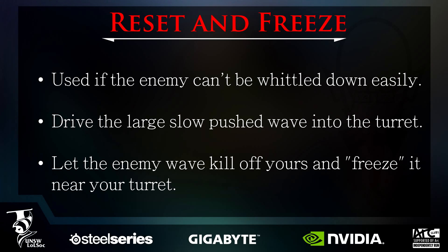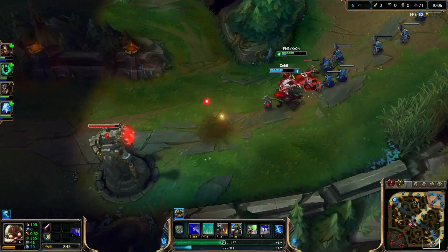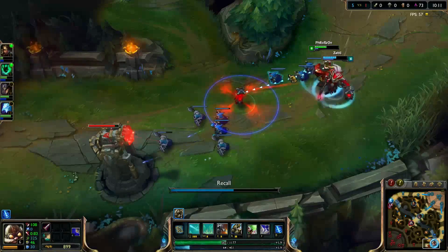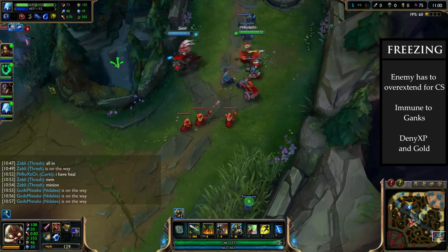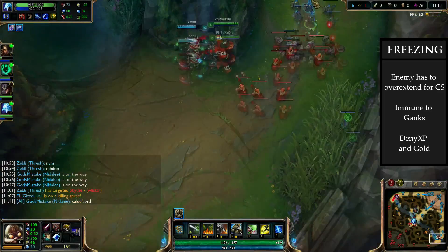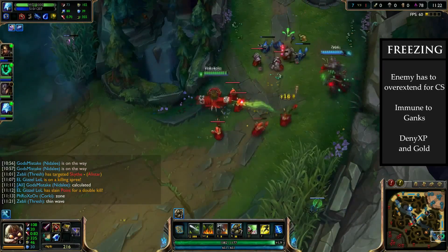If the enemy is not easily punished with the trading stance and you won't be able to whittle them down, such as Caitlyn or Jinx, freezing the lane may be the best option. The first step of the freezing process is to drive a large slow-pushed wave into the enemy turret and reset it by having the turret kill off the minions. Incoming enemy minions will arrive before yours, creating a larger wave on their side. This large wave will start to push back towards your side, eliminating your smaller incoming wave. At this point you can tank the incoming creep wave and freeze it outside your turret. You then thin out the wave to make it a more manageable size, but still larger than yours, and immediately stop attacking the minions and zone the enemy out.